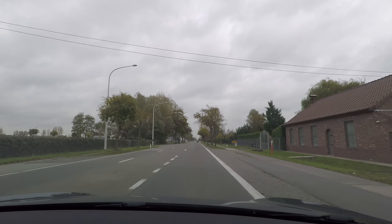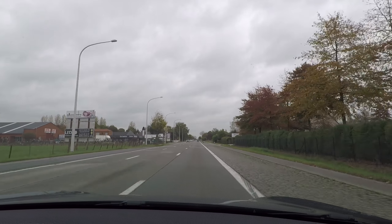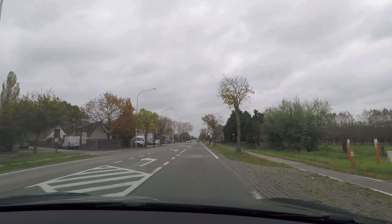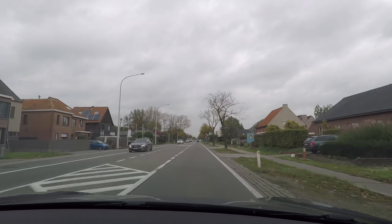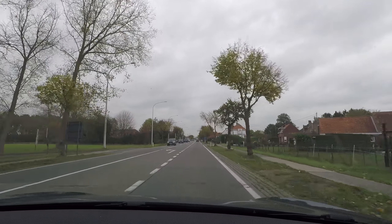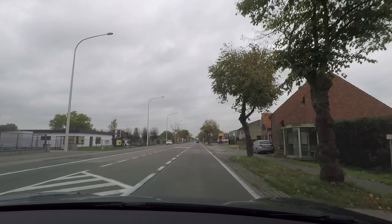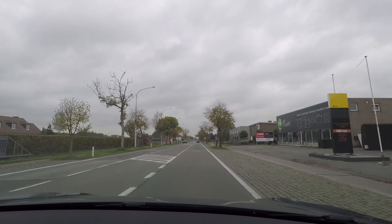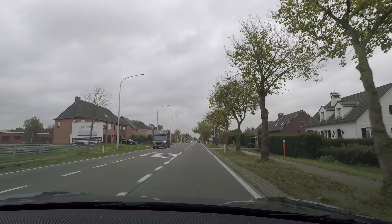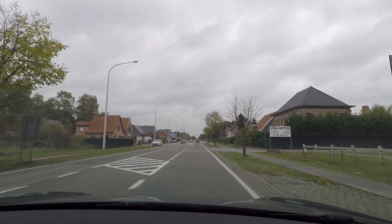Another thing I noticed is that the car is better at keeping distance from the car in front of you, so there's additional smoothness on the highway. When a car cuts in front of you — I usually have my distance set at four — a car comes in between and it would slam on the brakes, then accelerate again. What it does now is it lets the car in between without slamming the brakes, but gradually allows for more room. The overall distance keeping is a lot smoother in this version.